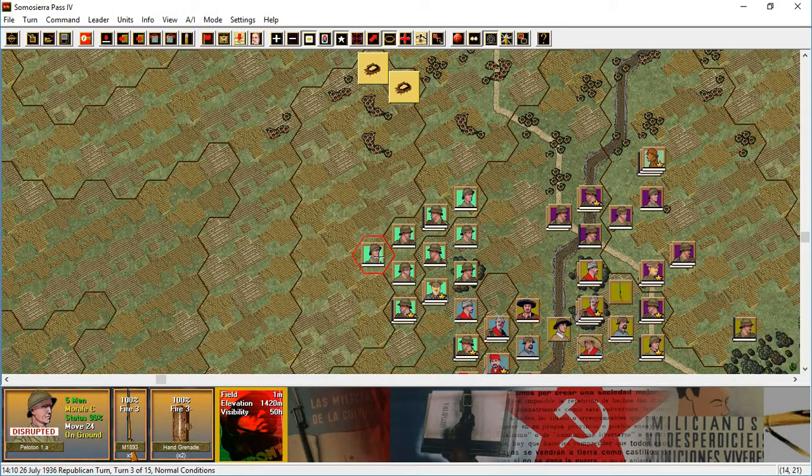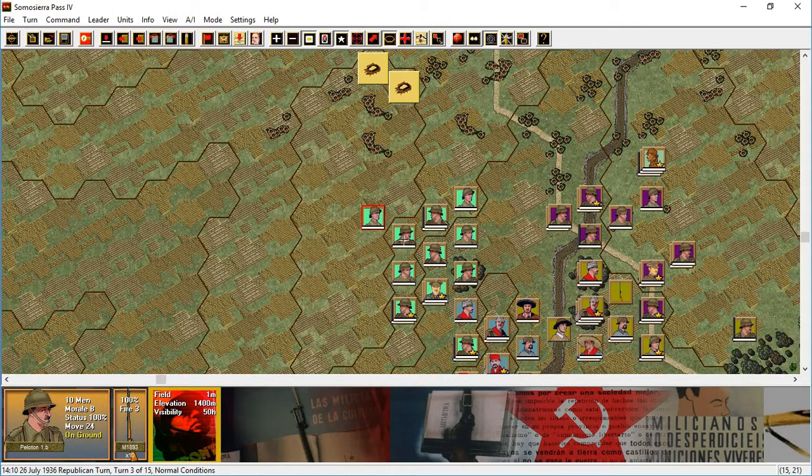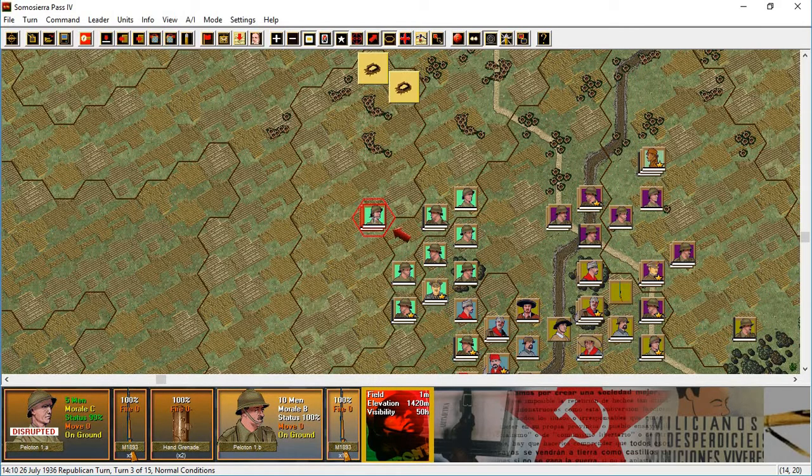Oh, he's disrupted. So let's leave — actually, there aren't enemy identified here yet, so that does mean he can move forward. He was down, which is okay because he's disrupted, but he can move forward because there's not an identified enemy there. This guy is going to cross the elevation change, so he might as well just stay on ground, because it's going to be one hex anyway.